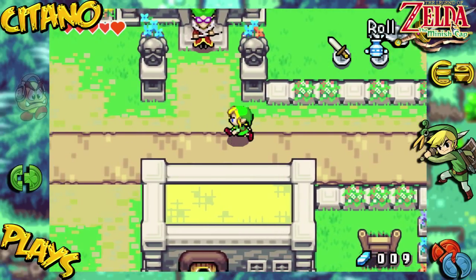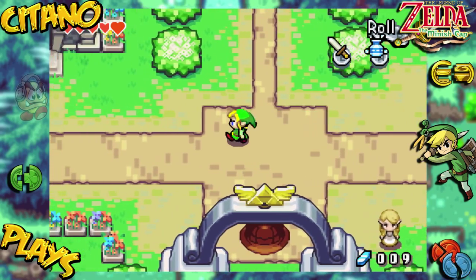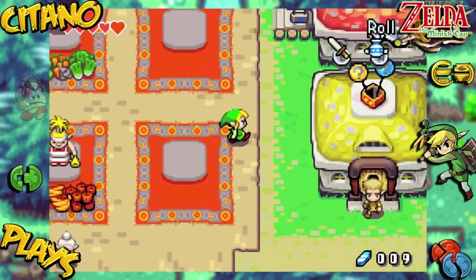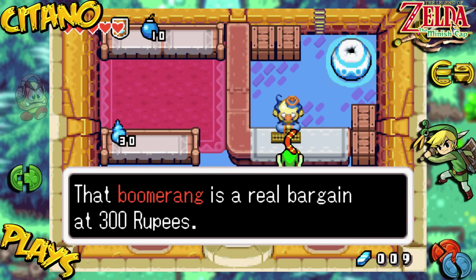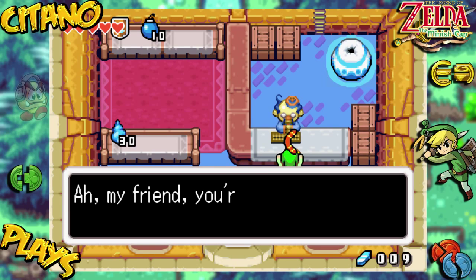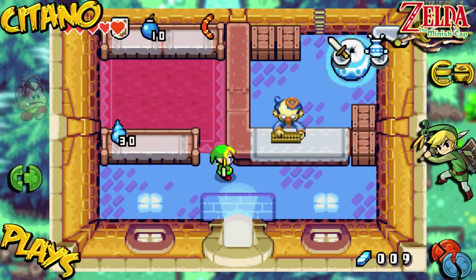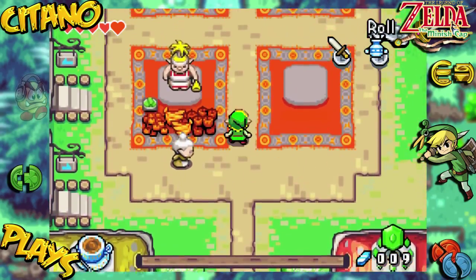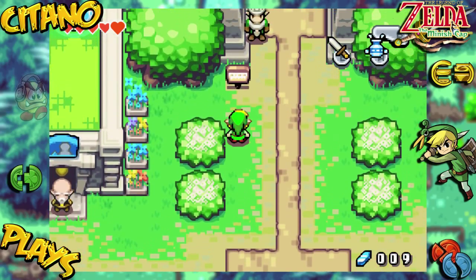There's some other stuff you can do here as well, like some side quests including a cuckoo collecting game and ways to collect more rupees. Speaking of which, if we go back into the shop there's a new item — the boomerang costs 300 rupees. No way we can afford that. If you really want the boomerang, go ahead and grind for it, but I'm not going to do that — that's just way too costly.